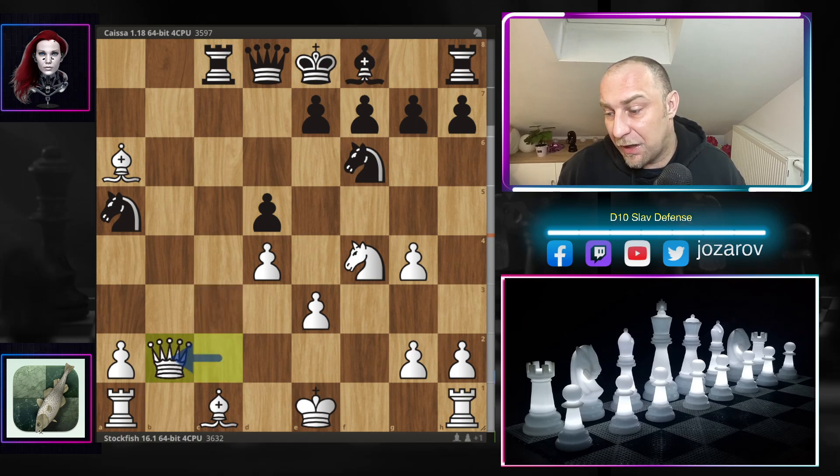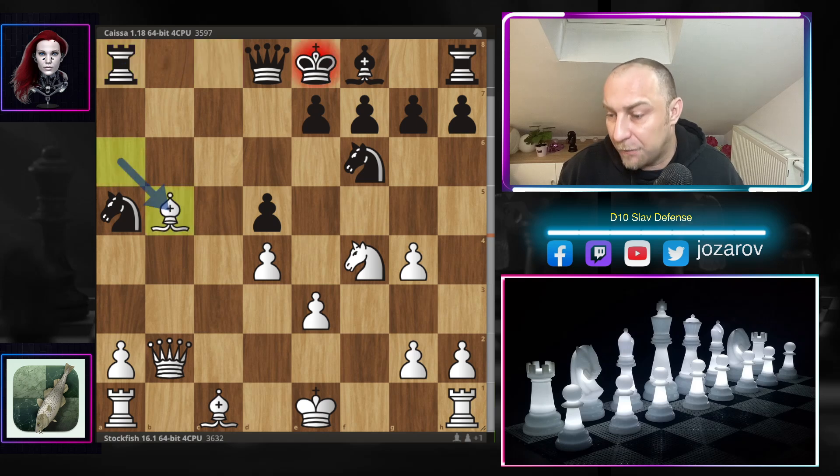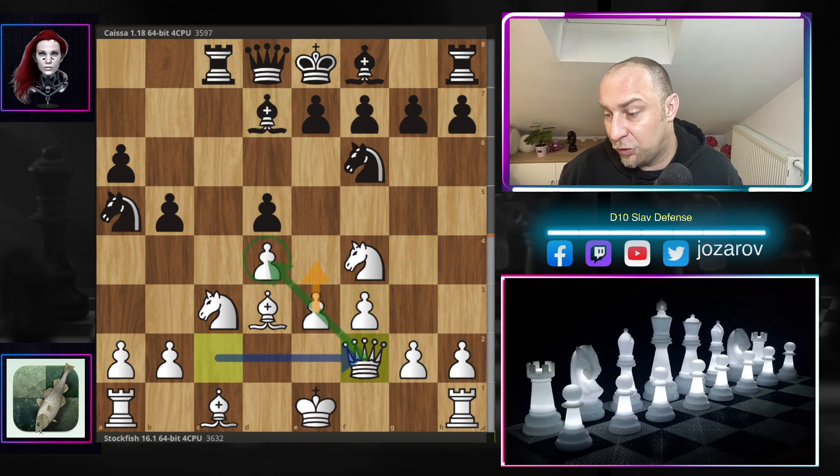After f-takes-g4, b-takes-c3, you get your piece back but the pawn is hanging. If you try c-takes-b2, then queen to b-something, the rook has to escape. Bishop to b5 traps the rook, or if you play rook to a8, then again bishop to b5 is very dangerous. This pawn cannot be taken because you have to cover with your knight, and again a messed up position for Black.